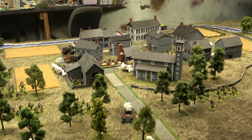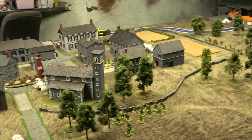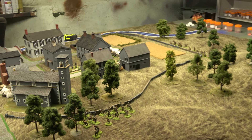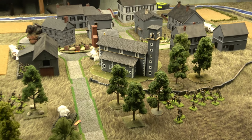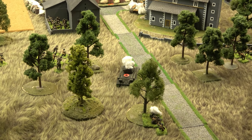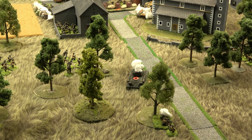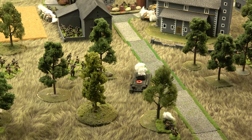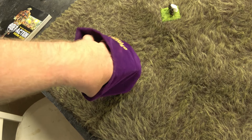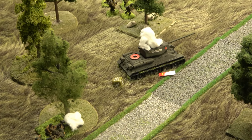Start of turn three — one German squad on ambush, two mortar rounds zeroed in on targets: one on each side, one German and one Russian. The T-34-85 is desperate — if the Russians get the first die, he'll try to pass a four-pin order and do something to survive. In the words of a former president: this is huge.